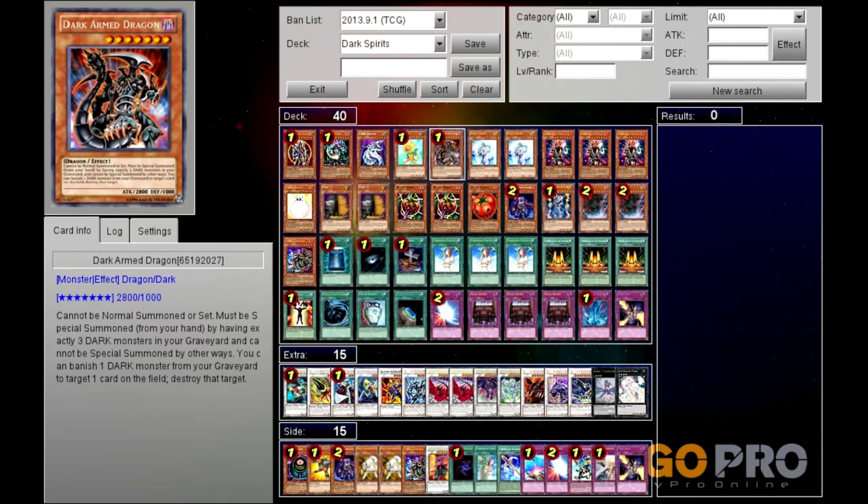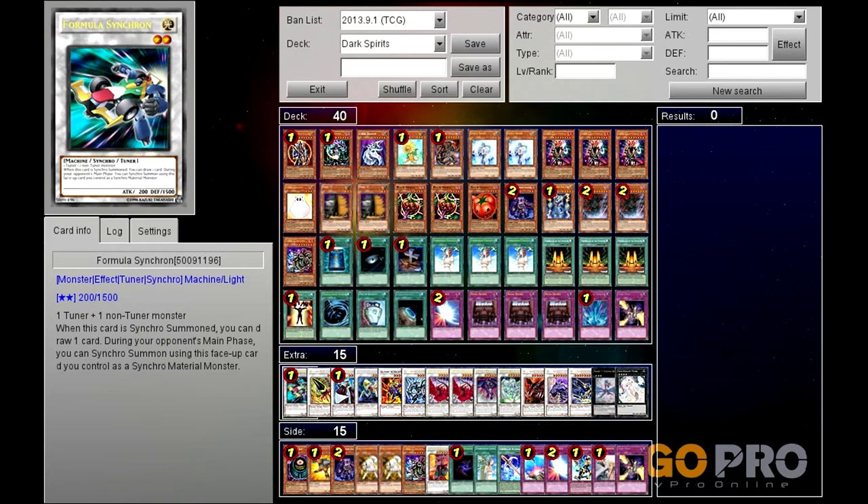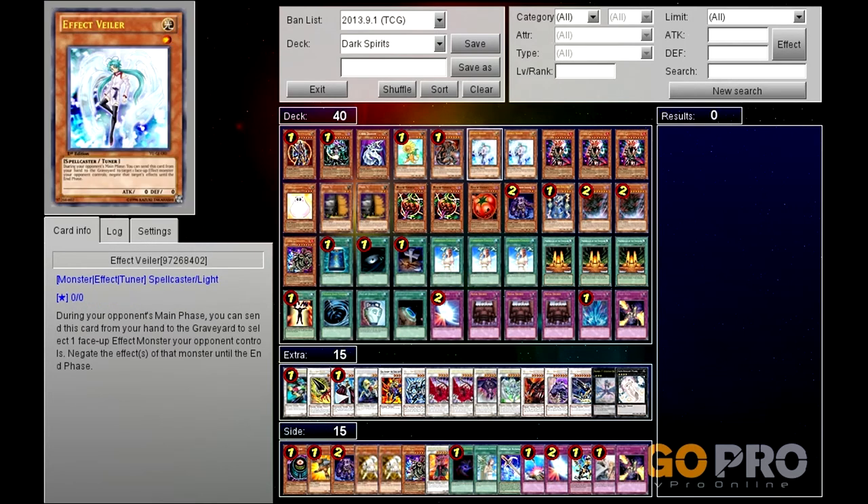One Dark Armed Dragon, because why not. Two Effect Veilers - another update to my Decade Duels Plus deck. Effect Veilers work wonderfully in a few ways: they work well with the Dandelion tokens in terms of syncing for Formula Synchron, and obviously they negate the opponent's effects. They're light monsters as well. Run two of those, but depending on the matchup you could side them out - I'll show you what for shortly.